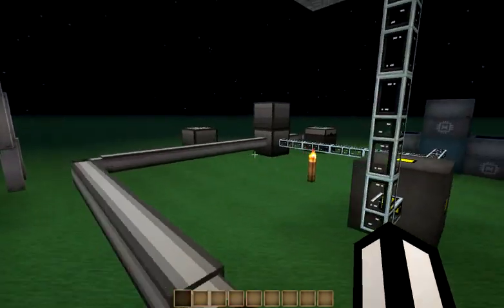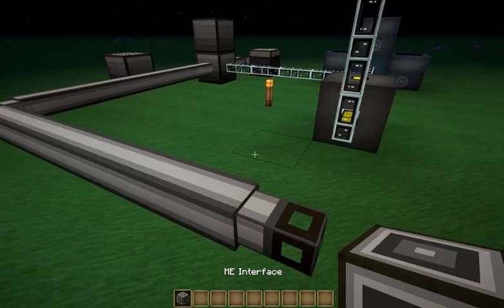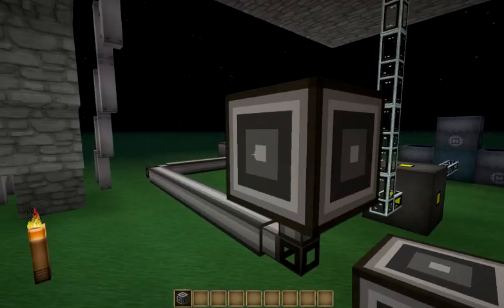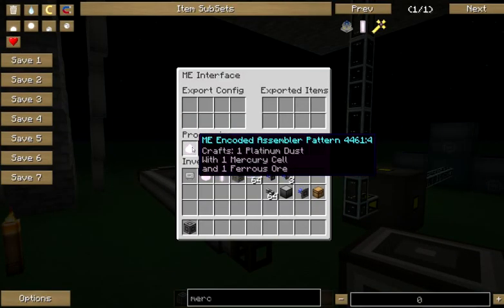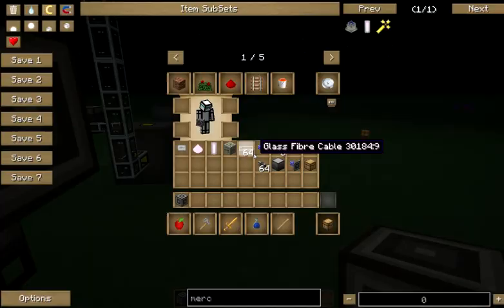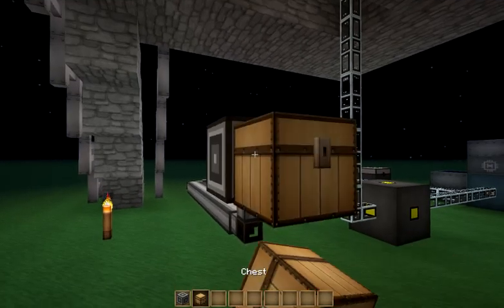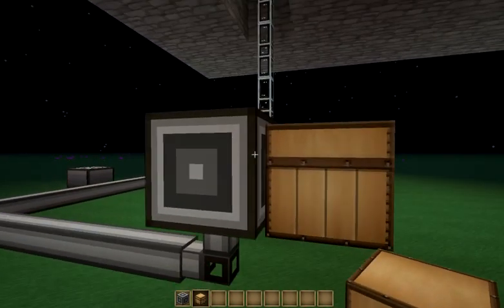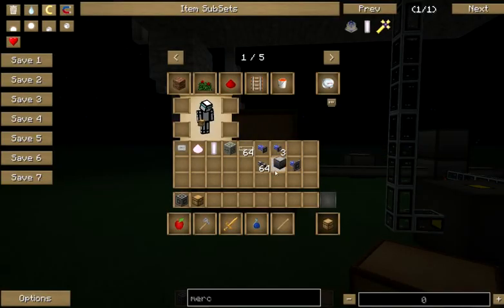So the first thing we're going to do is look at our existing ME network and find a good spot to put our ME interface on it. Then put our assembly pattern inside there. We can see this will make one platinum dust from a mercury cell and ferrous ore. We're going to take our chest here, and whenever items are requested, it dumps those contents down to this chest. And now we need to do something with it.